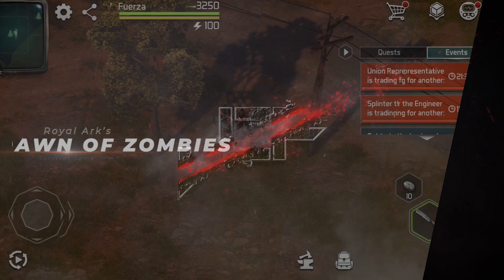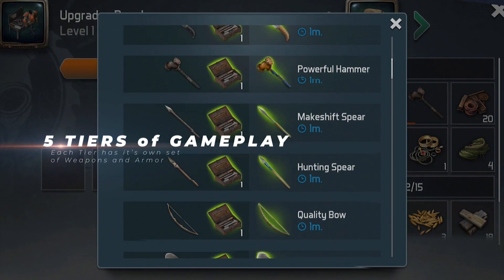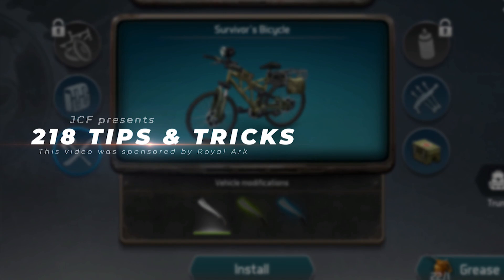Dawn of Zombies is still in the beta process, but Royal Ark is creating new content at impressive speeds. The game has great graphics, an intriguing storyline to find out who you are, and a clever structure for player progression. But it can also be a very difficult game if you do not know what you are doing, so today Royal Ark has sponsored me to give you 218 tips and tricks for their game.